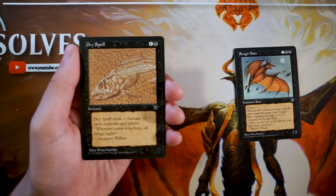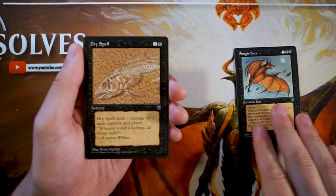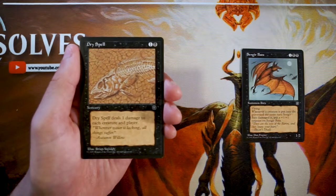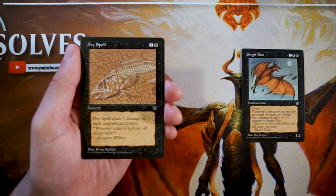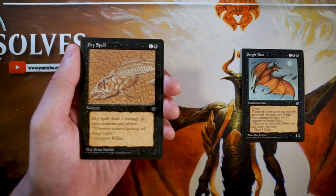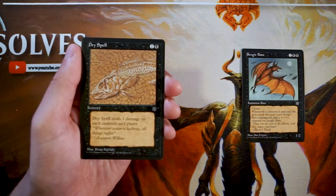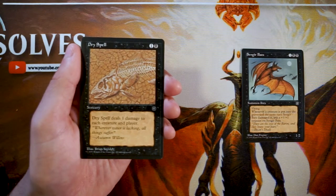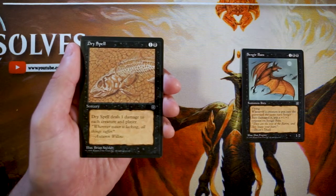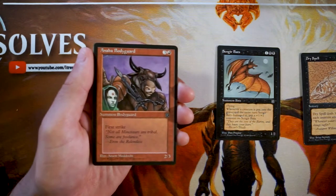Dry Spell is a sorcery for one and a black — it deals one damage to each creature and each player. For one and a black that's a pretty powerful ability, but I don't think it hits enough to be worthwhile. Dealing one damage to each creature probably isn't going to matter much — you might pick off one or two things. One damage to each player is fine, but I'd rather have the Bats.